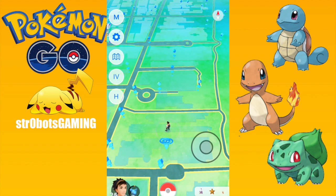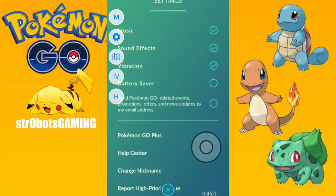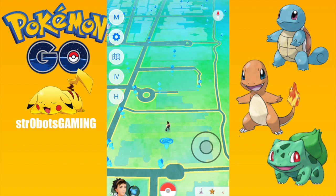All right guys, it's Michael here. There is a new Pokemon Go Plus Plus update for the 1.15.0 — as you see here, 0.45.0. I'm going to demo it for you real quick, and then I'm going to show you how to get it. I've already made the video on how to install it, so I'm just going to attach that at the end of this video once I demo it.